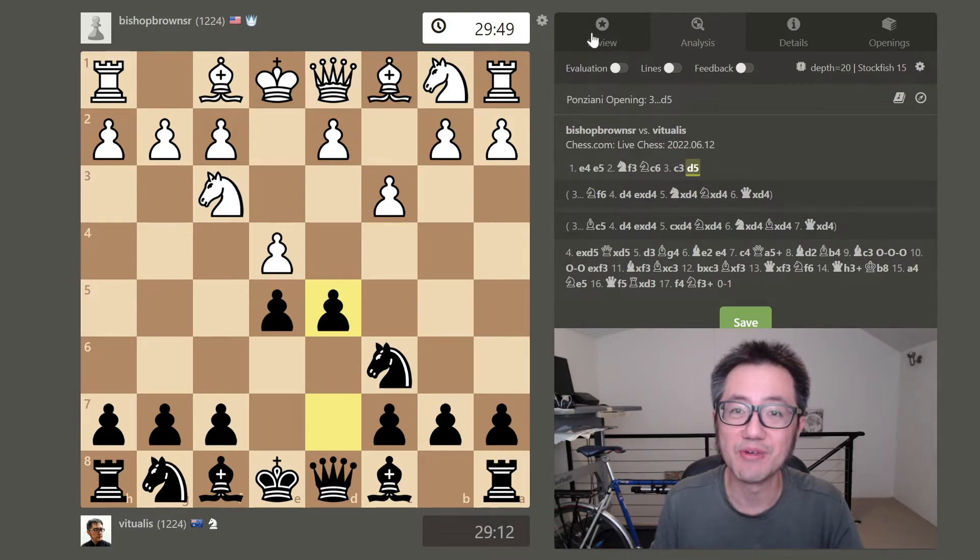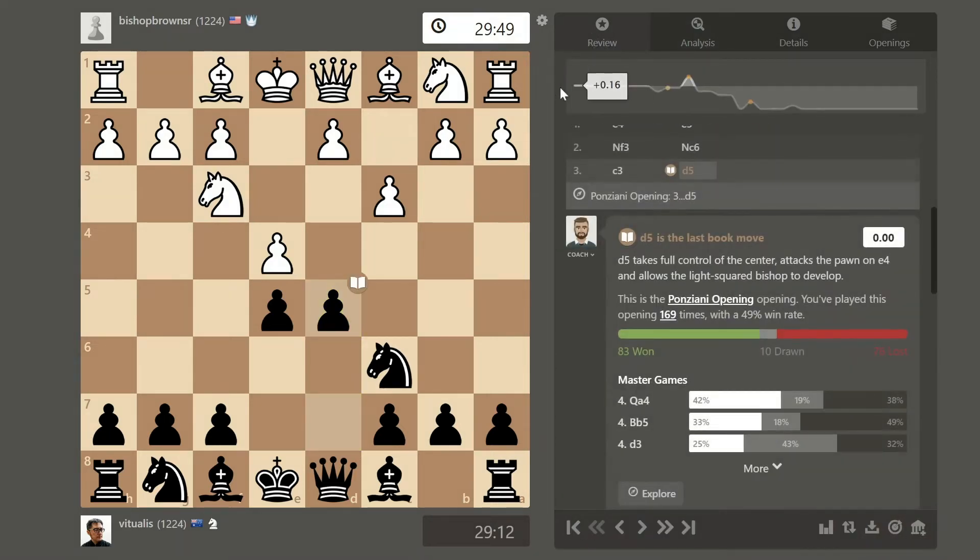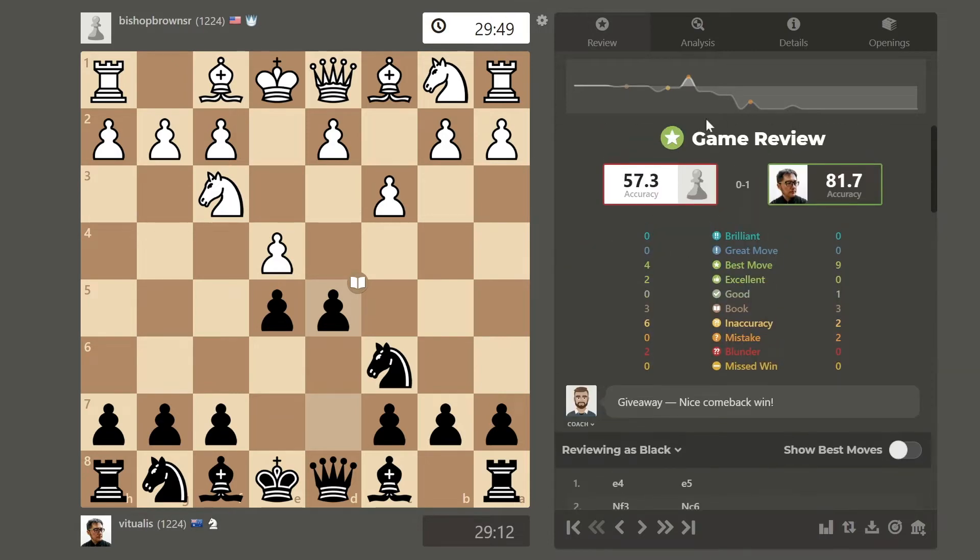Let's have a quick look at the game review before we move further. You can see it's reasonably smooth at the beginning, then I capture — d5 being the last book move. I was somewhat more accurate than my opponent overall, which I was very pleased to see. They made a couple of errors which we'll see in context.